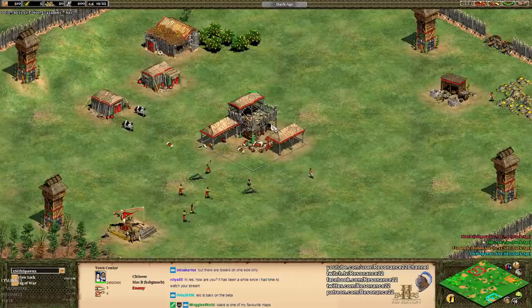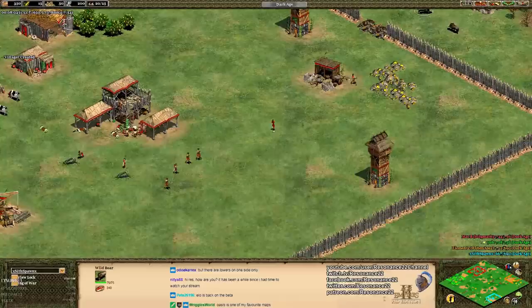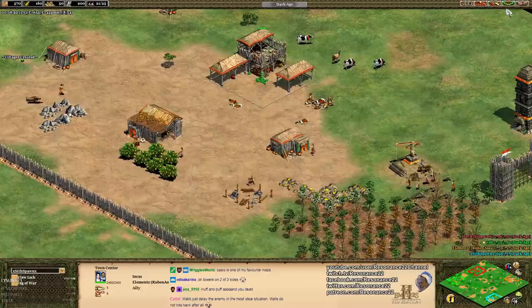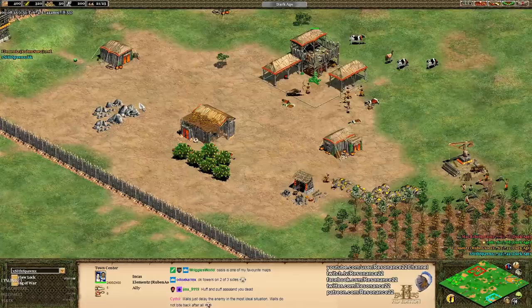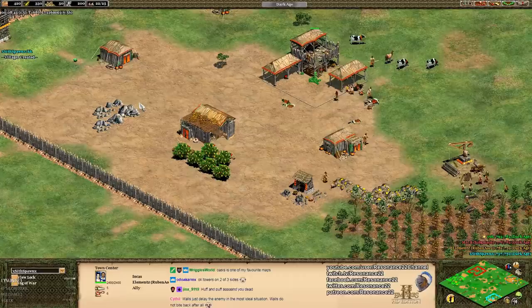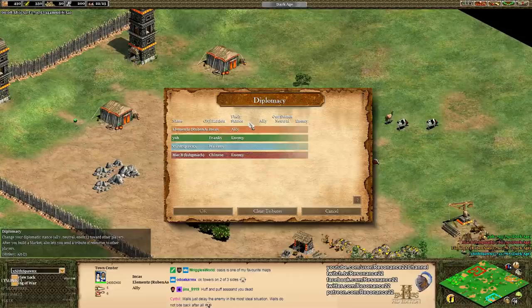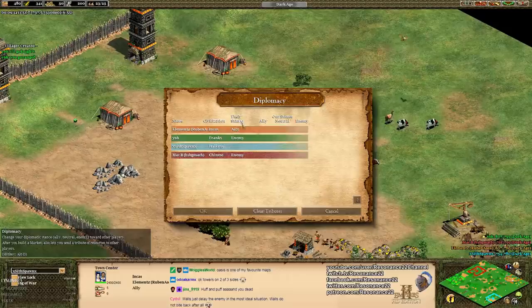Elements, also known as Ruben A., will be playing as the Orange Incas. We have ICO playing as the Green Franks. We've got Sisbon playing as the Teal Italians — big shout out to him for being a huge Patreon pledger. We've got Mac B playing as the Red Chinese. So you also need to start thinking about your civilization matchups, who you're adjacent to, and start scouting the map to figure out what your game plan actually is.